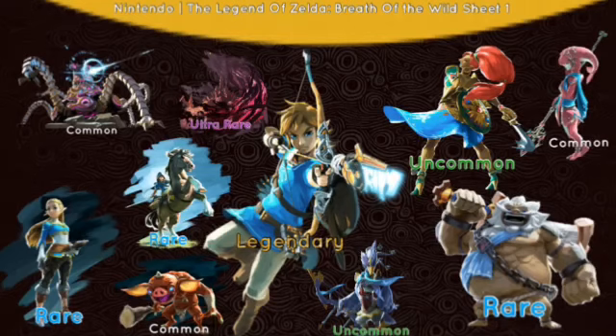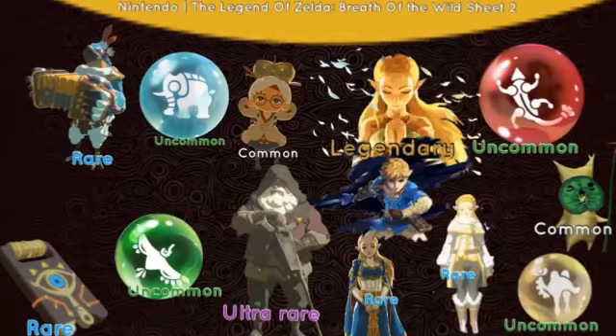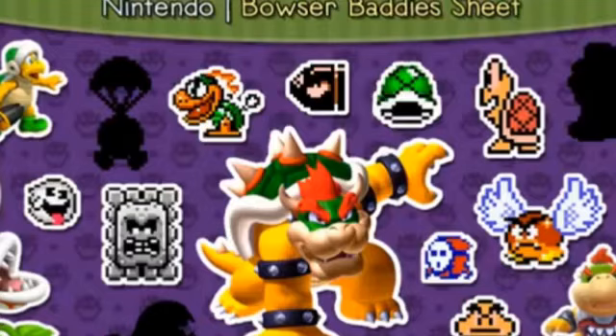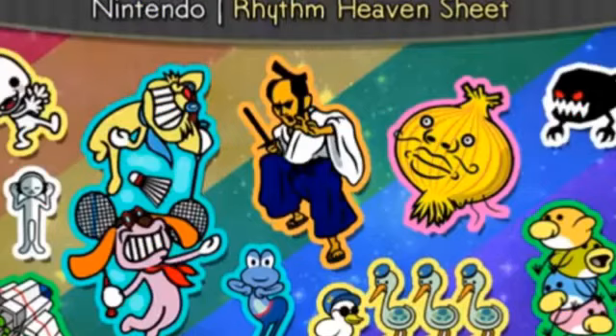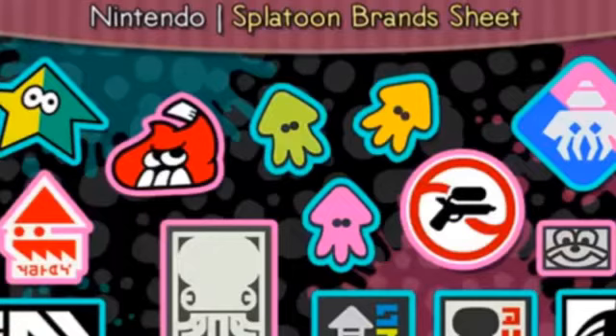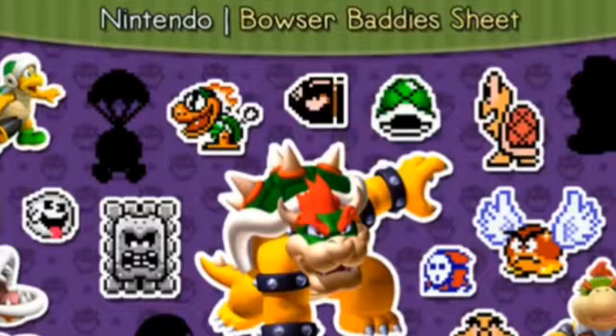There are some more examples for sticker sheets. You may have noticed some of the stickers were blacked out. The black spot means you don't have that sticker yet. When you do, it will show up — but a shadow of that sticker will be there until you have it.